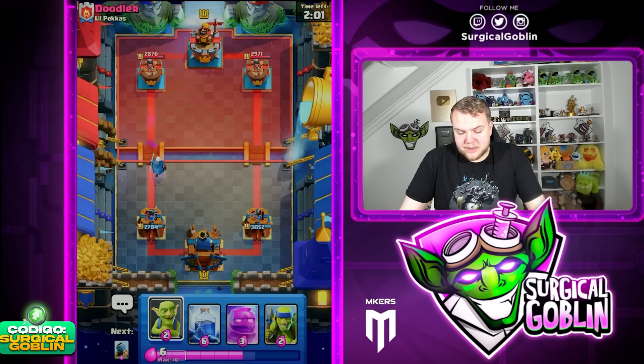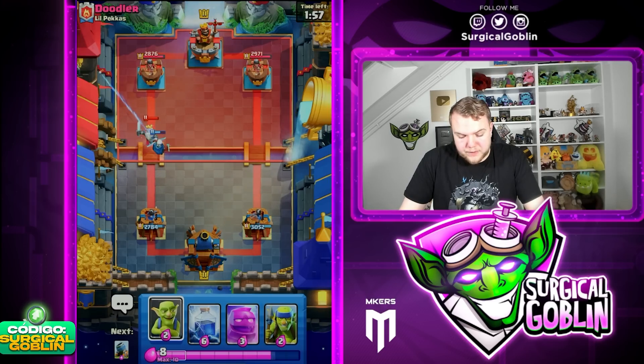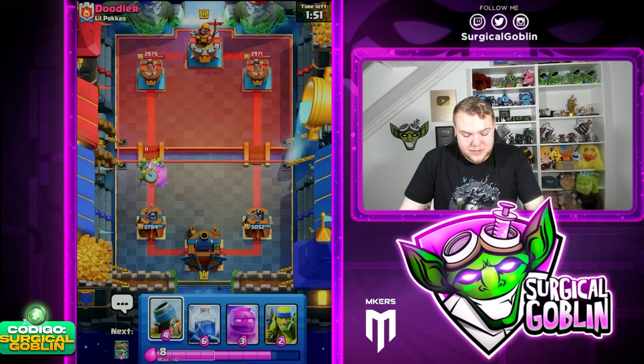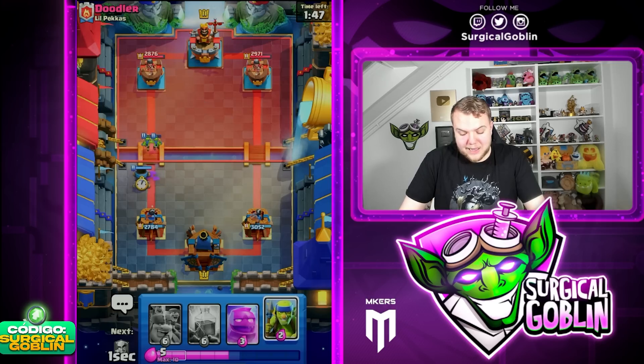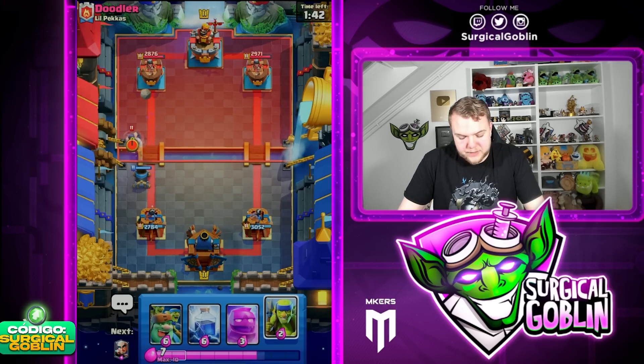I decided to pick Mini Pekka because we gave him the Realm Rider, and Mini Pekka is also very good combined with the Goblin Giant behind it. Looks like this guy is running some kind of Mega Knight Realm Rider deck so he has a decent deck, but especially once we hit double Elixir our deck should get much stronger since we have a lot of heavy cards.